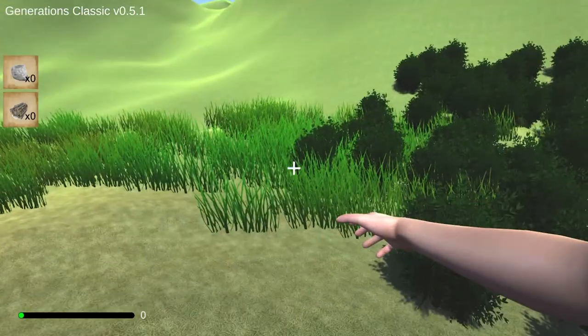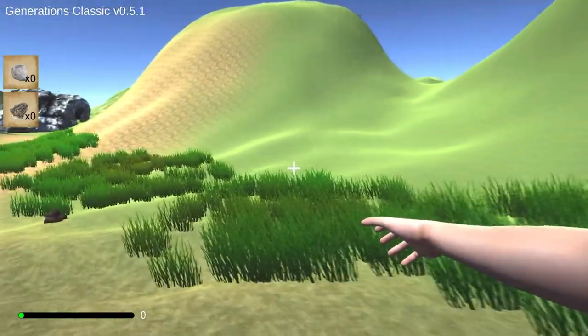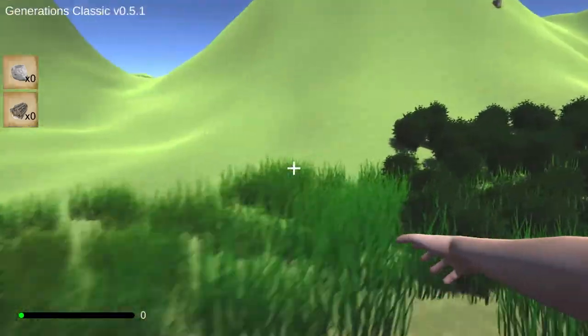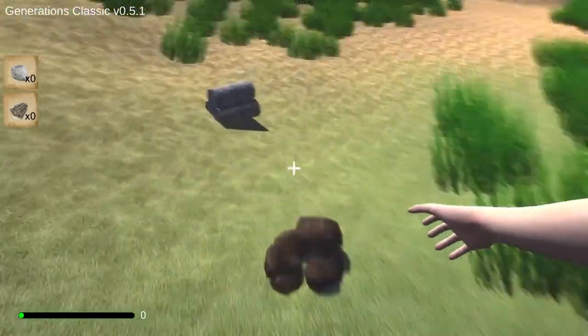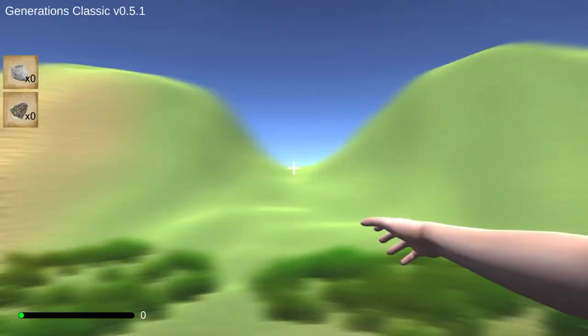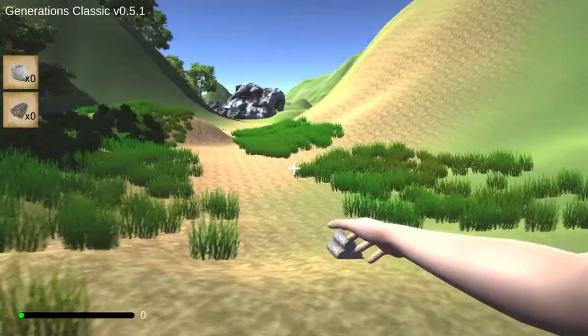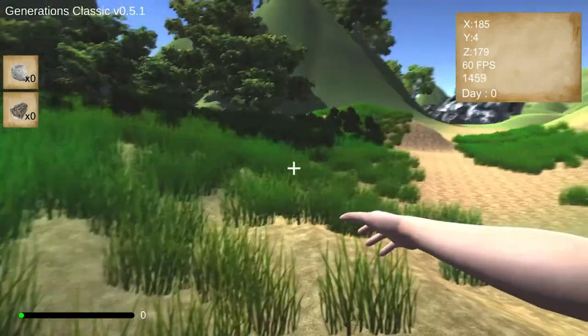Now the first thing you might notice is the hand. What we basically wanted to do was emulate actually collecting stuff, but I don't think this was the best way to do it. There is some horrible motion blur. Either the game is running really bad or there's motion blur — nope, it's running at 60 FPS.